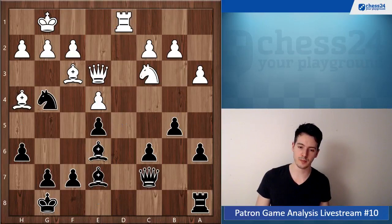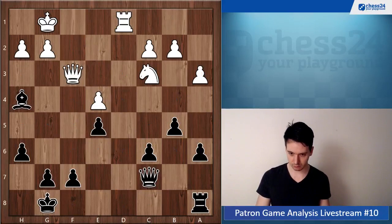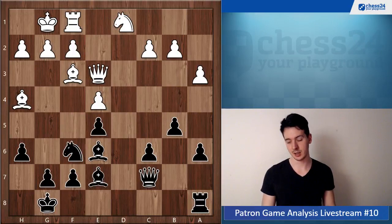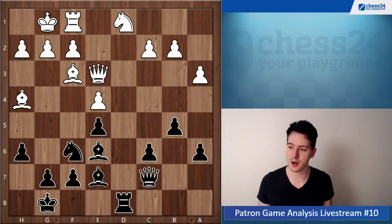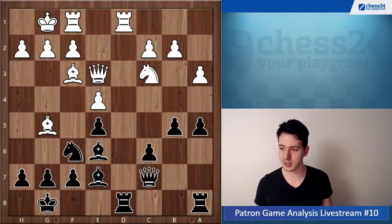If white takes, then suddenly his rook is under attack and he will lose a pawn right here. So after Rook takes d1, white probably needs to take with the knight, and then you can claim d5. This was also possible and also a little bit better for black.